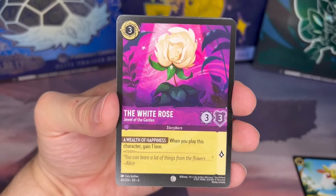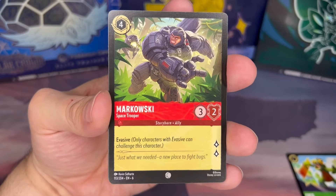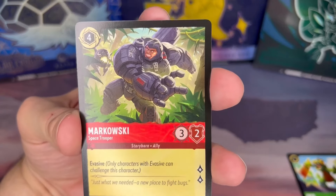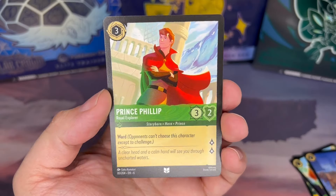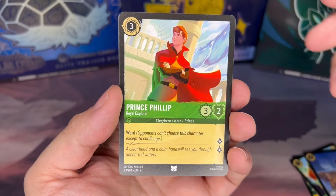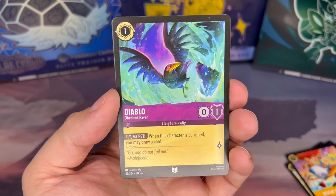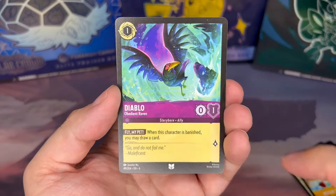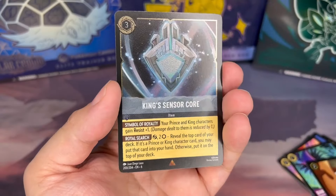Here we got another one of the fan favorites, Gadget — Rabbit themed pirate. The White Rose. We got Fred, Mascot of the Day, the Science Spinner — love the costume. Markowski Space Trooper, love his armor. And we got Jim Hawkins from Treasure Planet — another one of my favorite Disney movies. We got Prince Philip — I believe this is from Cinderella. Rescue Rangers, let's go, we love the Rescue Rangers! Diablo — cool art with all the greens and the purples and the blues. Another Harem Safe and Sound, and for our foil we got King Sensor Core.